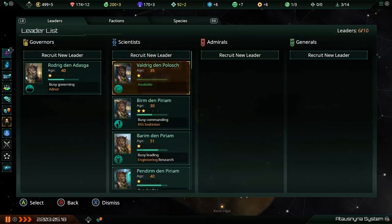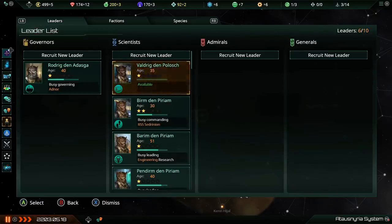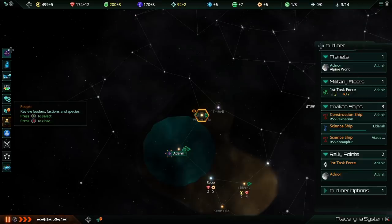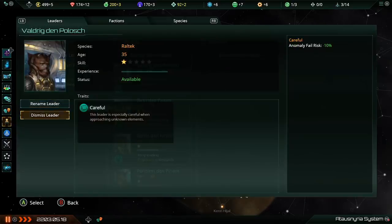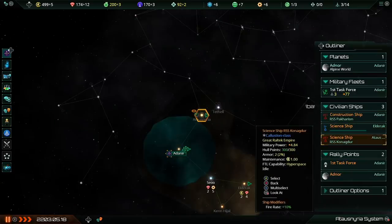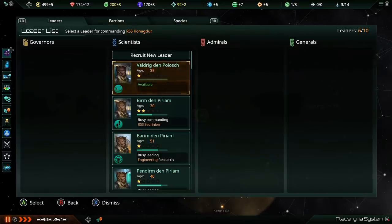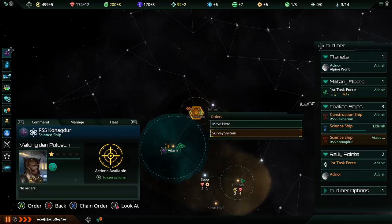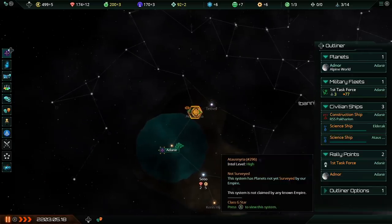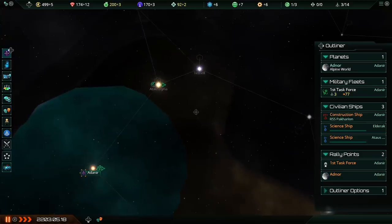Now that he's recruited, I can take this scientist and put him in charge of the science ship. I'll close the people screen, select my new science ship from the outliner, go to the manage screen, hit recruit leader, and click on this leader — he is now piloting this survey ship. There's something very interesting: even though we haven't surveyed the system yet, one of the planets shows up in green, meaning it's going to be habitable for us. It's an Alpine world, size 14 — we're definitely going to colonize this.